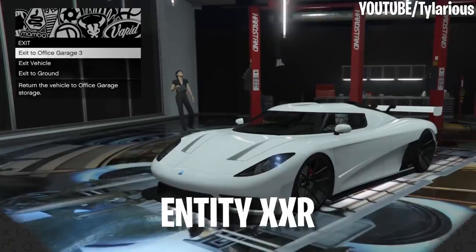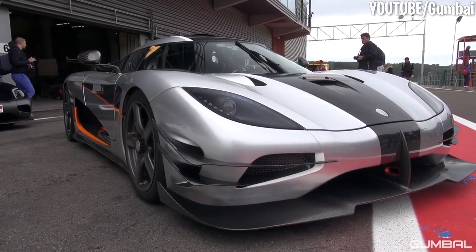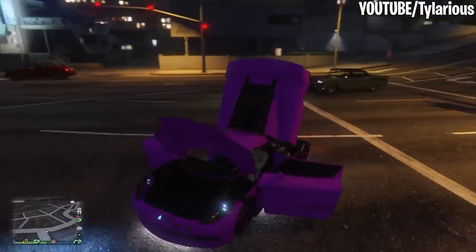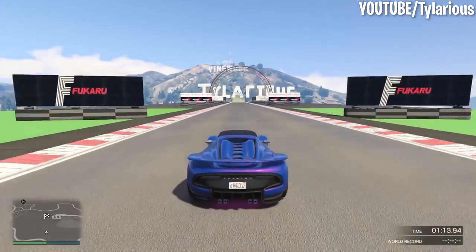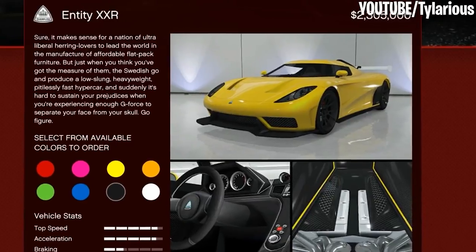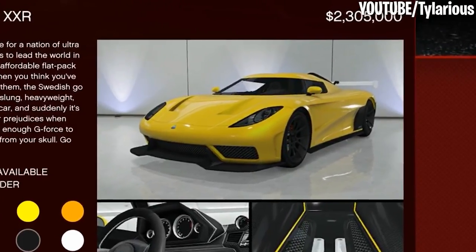Number 3: Entity XXR. The Entity XXR takes inspiration from the Swedish Koenigsegg One. GTA basically swapped the name Koenigsegg with Overflod and recreated this car down to the smallest details. The XXR can go up to 139 miles per hour, making it one of the most dangerously fast cars we've seen in a GTA game. It's also going to cost you a whopping $2,305,000, so start saving now.